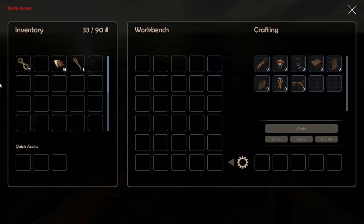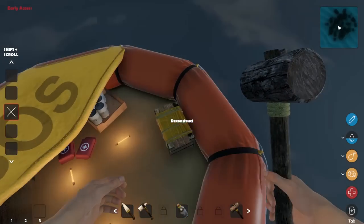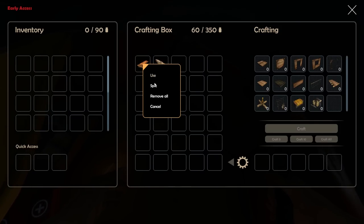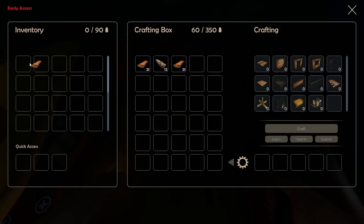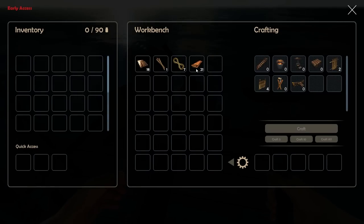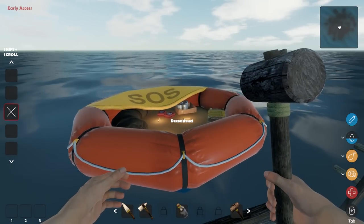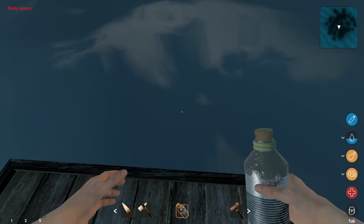I'm going to move some of this stuff over here so it's not in our inventory taking up weight, because weight is a thing. Water distillery — scrap metal, planks, sticks. We have the scrap metal and a lot of planks. Let's go ahead and split this. 21's fine. This game has so much potential. I really like the aspect of the Bermuda Triangle — I always thought it was cool. So I like that we're here doing this together. Scrap metal, plank, sticks — let's go get those sticks.